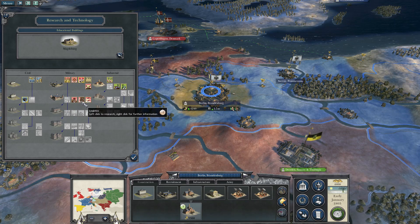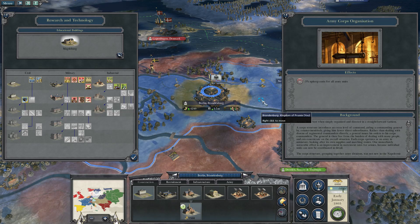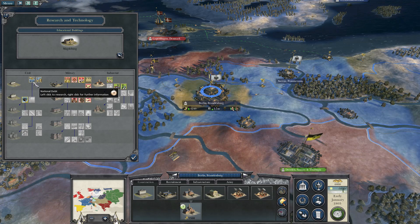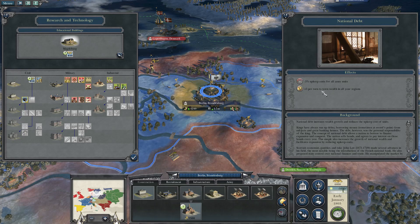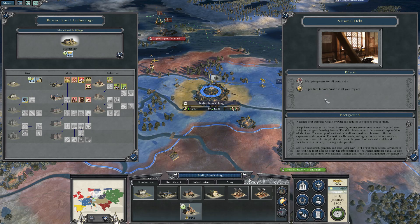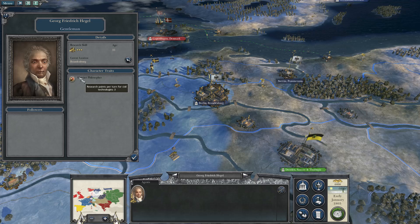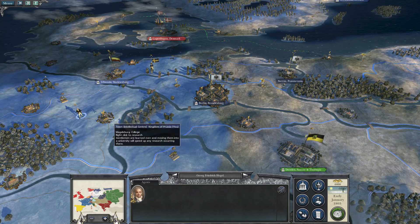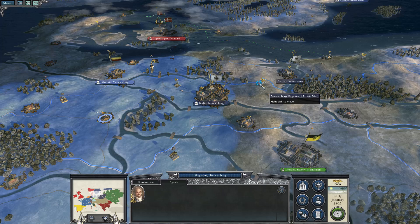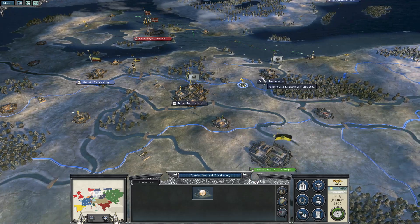We do have access to some very useful tier two military technologies. We have logistics, which is a personal favourite, and army corps organisation for minus 5% upkeep costs. However, we're going to start with national debt, because we get minus 5% upkeep costs to our armies from the get-go, and a very nice base of wealth per turn to every region. We have George Friedrich Hegel, who has a bonus for civil technologies by three, cutting our research time from 8 turns down to 5.